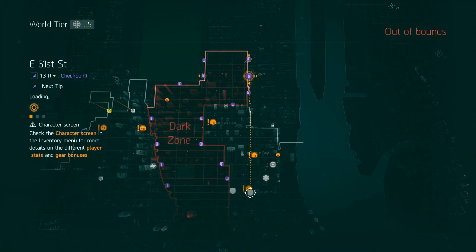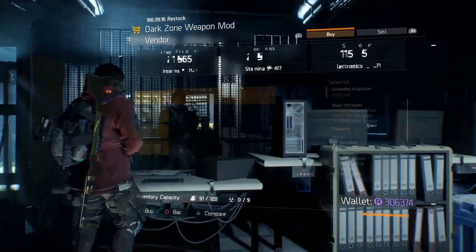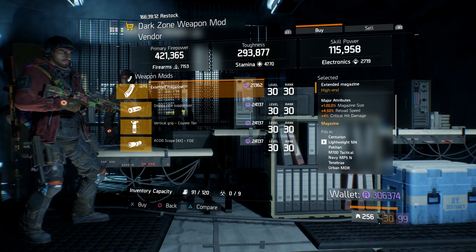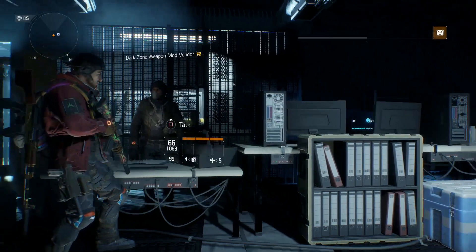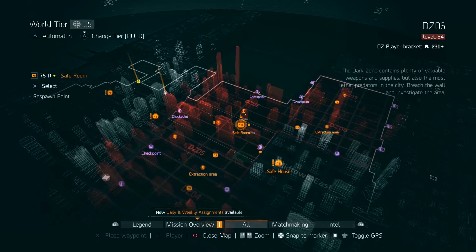Next, we're going to be heading over to a DZ checkpoint — E61st Street Checkpoint. This one is going to have one thing: an extended mag, and this thing is absolutely awesome. It's 120% ammo capacity, 4.5% reload speed, and 4% critical hit chance. If you've been trying to get yourself a pretty decent extended mag, this one is definitely going to do you well.